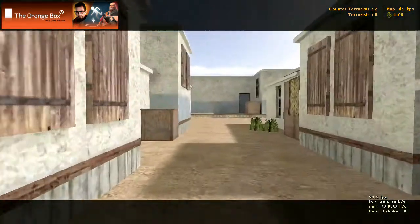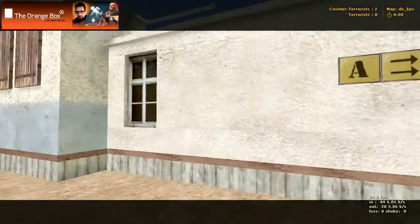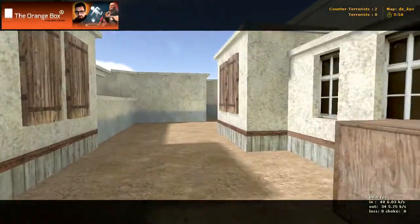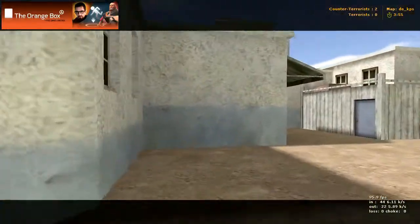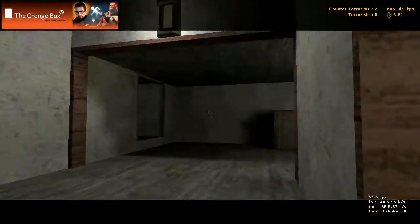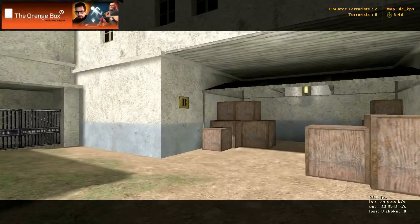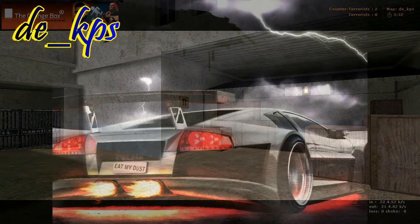Come around here and we're back at this area - basically we've just done a loop. Just to remind you one last time: counter-terrorist spawn right there, and this is that area that leads to bombsite B which is around the corner and right there. That is de_kps - it looks great, I think you're gonna have a lot of fun on it. It offers all kinds of strategy. Great map - I can't wait to give it a shot.